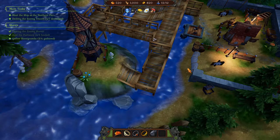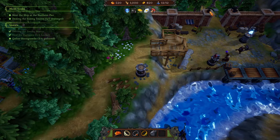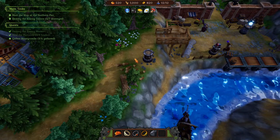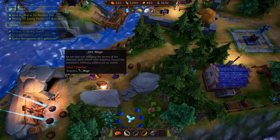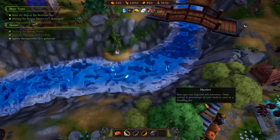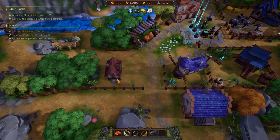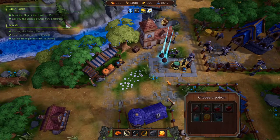Meet the ship at the northern pier, destroy the enemy towers - four of seven. So that's one, two, three... is it the security tower? Take care of the security tower - only then will we be able to destroy it. What security tower? I'm not getting it. This is strange. Enemy icy tower, mage tower, tavern, angry ant - I don't think it's any of those. I don't know, I don't get it.